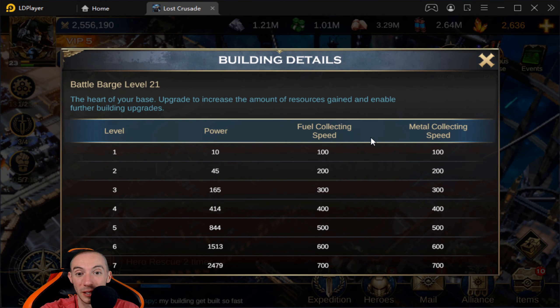The most important building is your town hall — your Battle Barge. Your Battle Barge level will dictate the maximum level for all of your other buildings. As you upgrade your Battle Barge you'll notice fuel collecting speed and metal collecting speed will increase, which matters when you are out on the star map gathering resources. Before you can upgrade your Battle Barge, the Admin Outpost goes hand in hand with it — you need the Admin Outpost upgraded to the highest level first.